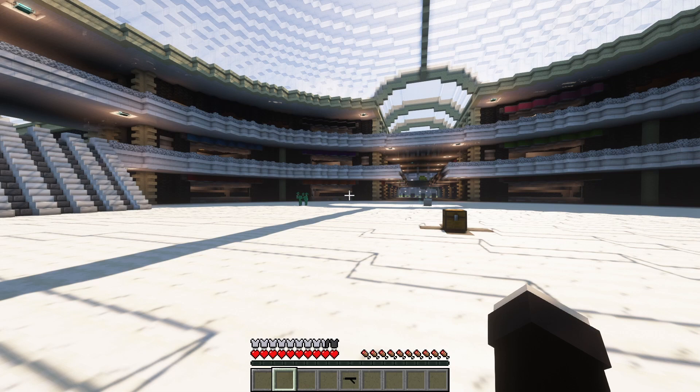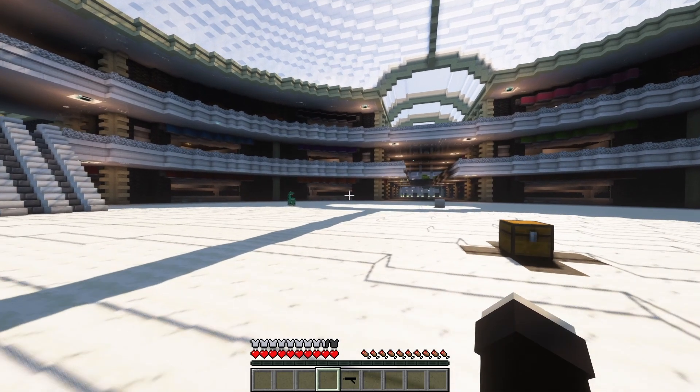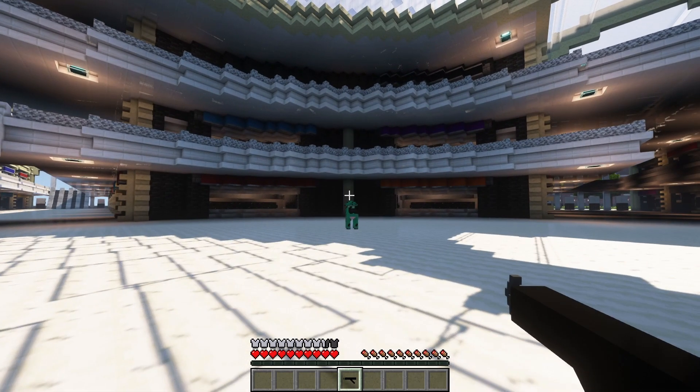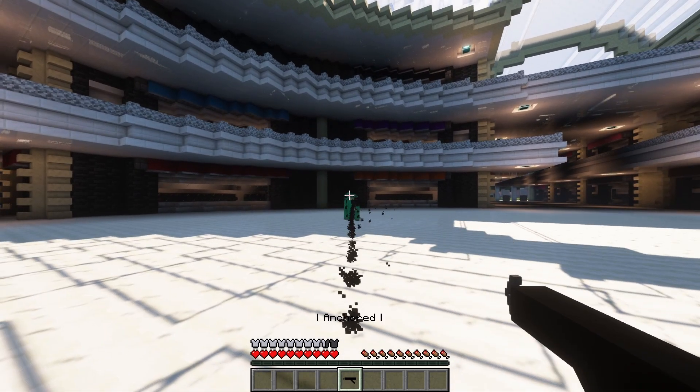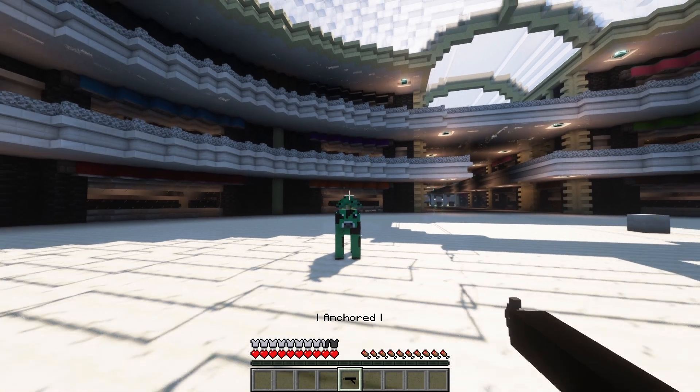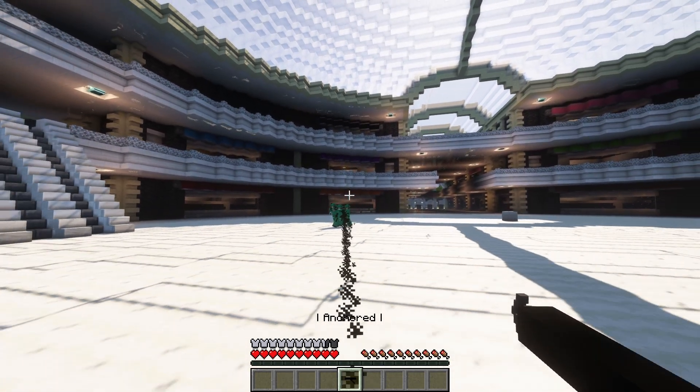Blocks aren't the only thing you can grapple onto, however — you can grapple onto mobs. If you go up to a mob and right click to shoot the hook onto them, you can anchor onto the mob. By pressing right click you can pull the mob to you, but by pressing F you can pull yourself to the mob.